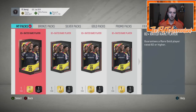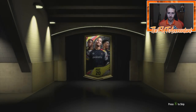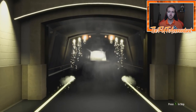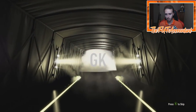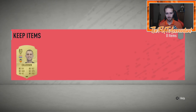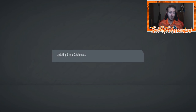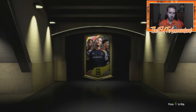84 rated — we'll take that at the very least. Six packs to go. Hit me with that walkout EA. It's at least a slow one — the pack luck is turning around. It is still just a board. It's going to be Dutch, it's going to be a goalkeeper — probably Cillessen from Valencia. 83 rated. So you're getting a lot of 83 rateds out of these packs. You can go buy an 83 rated card off the market for around 3,000 coins, maybe even a little bit under, and this pack costs you about 6K.